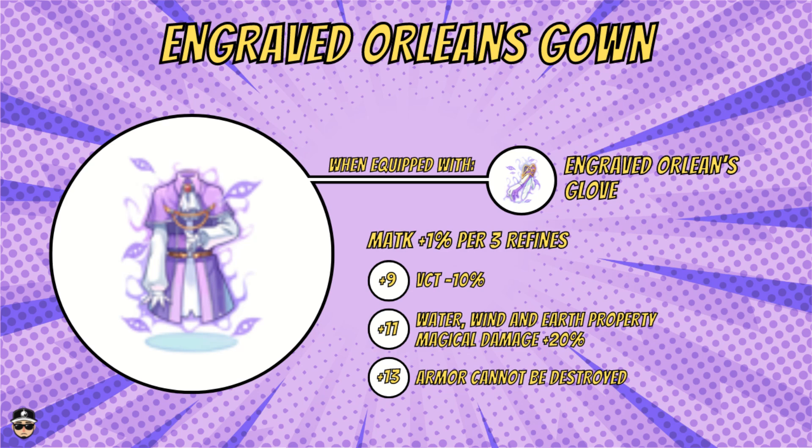The Orleans Gown also combos with the engraved Orleans Glove, which we'll discuss later. You get 1% M.ATK per three refines — not that much — but at plus nine you get 10% VCT reduction, and at plus 11 you get 20% water, wind, and earth property magical damage.